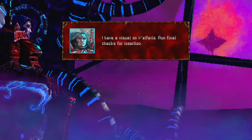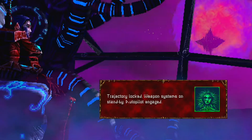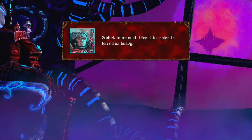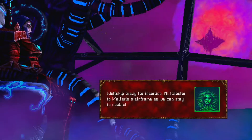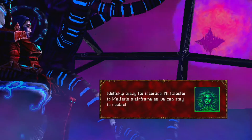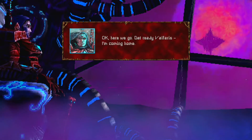I have a visual on Valfaris. Run final checks for insertion. Trajectory locked. Weapon systems on standby. Autopilot engaged. Switch to manual - I feel like going in hard and heavy. Wolf ship ready for insertion, I'll transfer to Valfaris' mainframe so we can stay in contact. Okay, here we go. Get ready, Valfaris - I'm coming home. Oh my god, I just really like the style they went with. It's very cool.